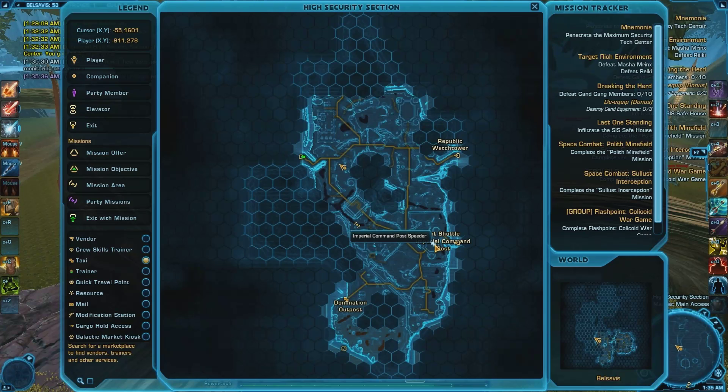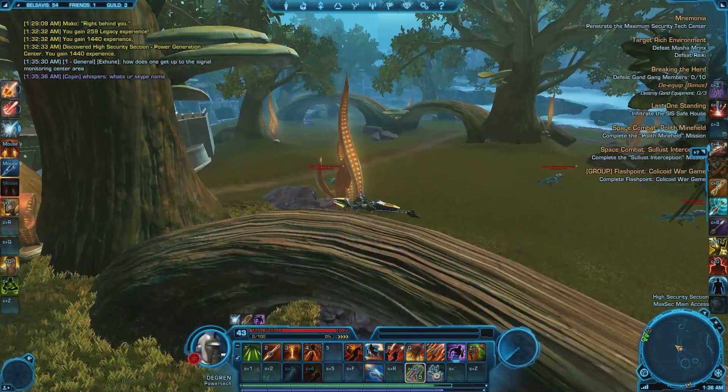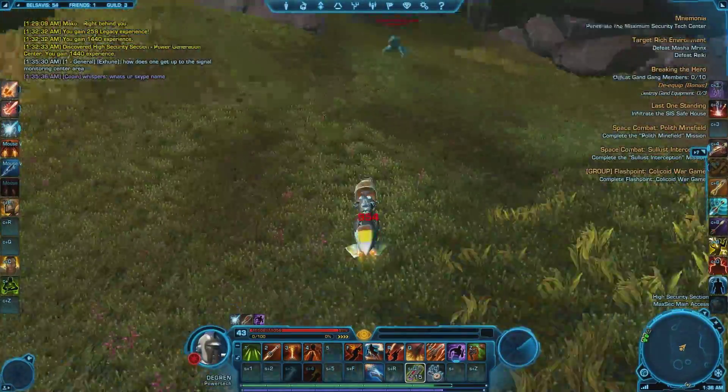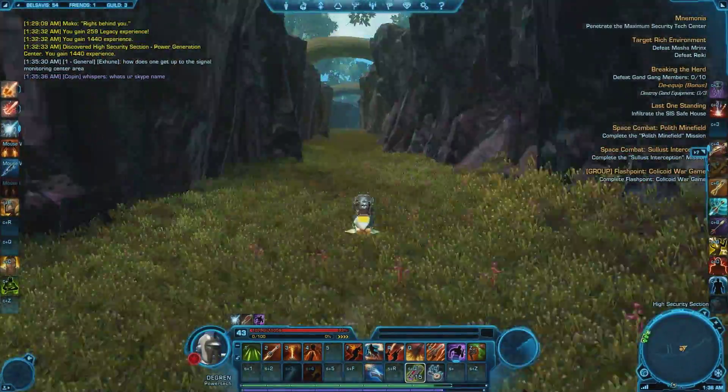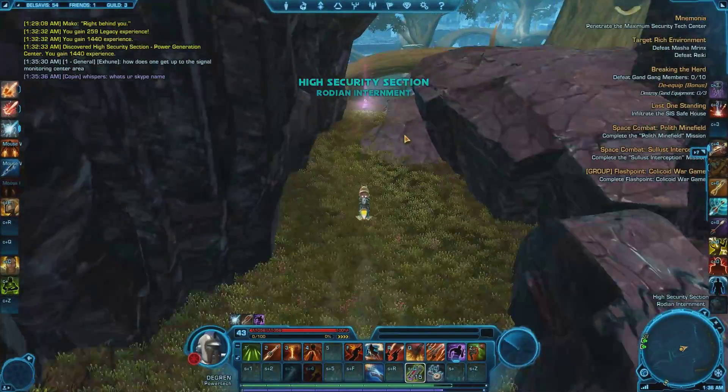The first Datacron is plus four Willpower and is located northwest of the Imperial Command Post in the high security section. Follow the path northwest to the T intersection, then turn southeast. You should see a few giant roots around you. Head to the one closest to the rocks, then head southeast to the cave hole shown. Head into the cave and follow the path to the end to receive your Datacron.